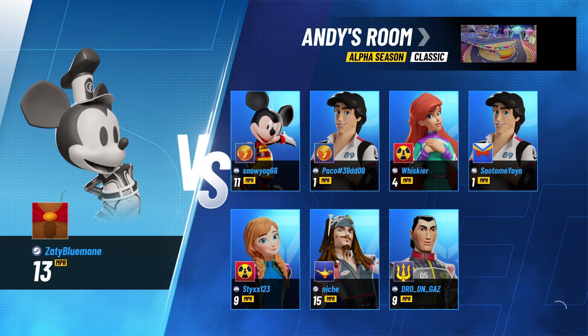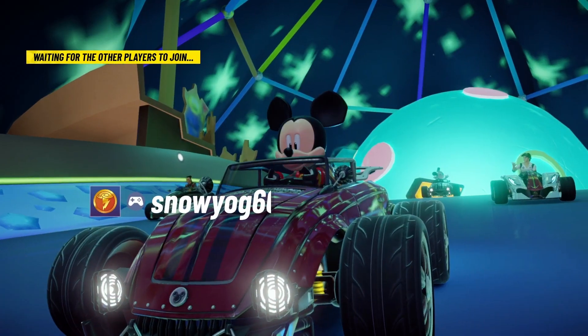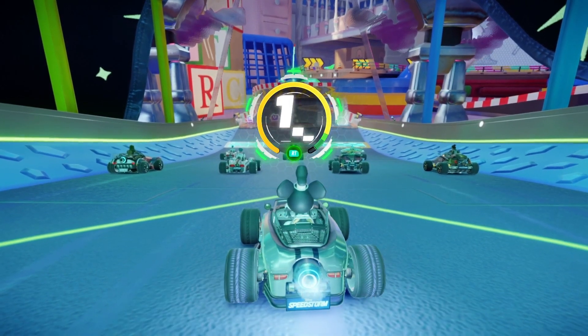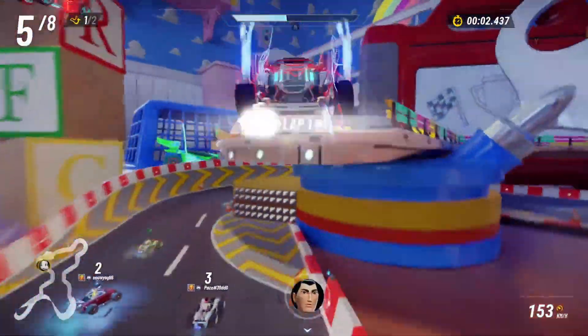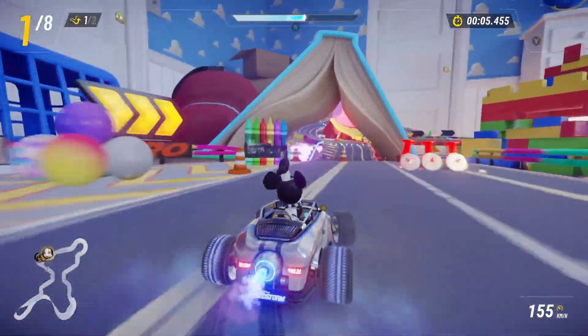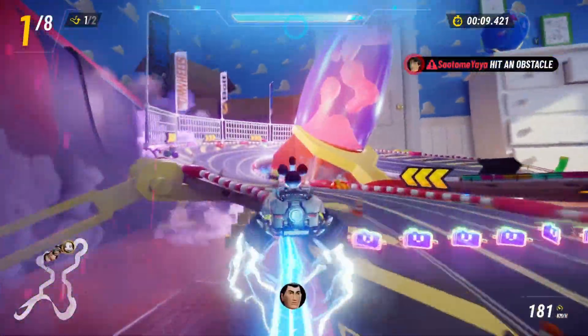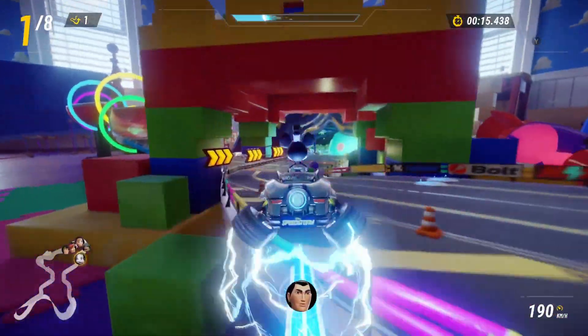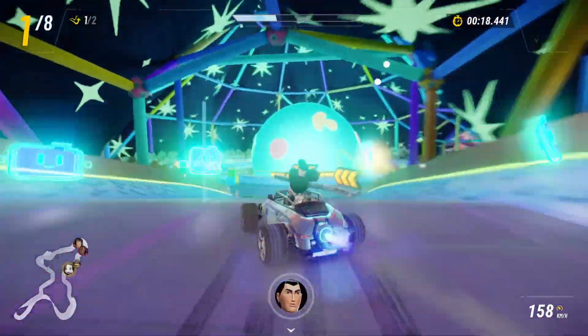Starting off nice and easy with a full room. I'm very excited about these changes because his charged unique has been a pain for a good while now. For them to reduce the length of it helps a lot when you're trailing behind them — you're not gonna get hit as much anymore. But how does it feel for Mickey, or Steamboat Mickey rather? Today I'm mainly gonna be focused on using his charged unique; I'm not gonna do the other one as much.